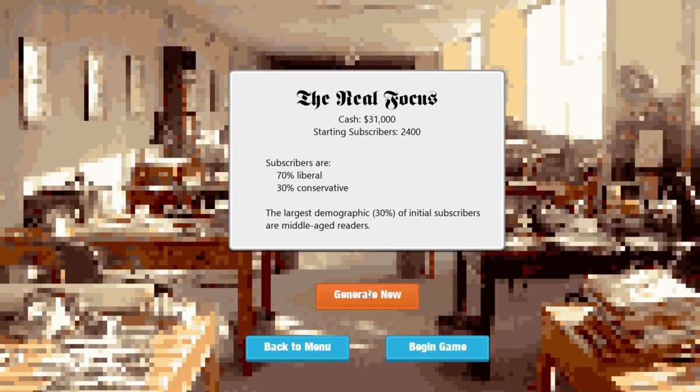We can generate a new newspaper and it generates new values. The more cash you have, the less starting subscribers you have. I think we try and get one that's kind of in the middle somewhere. The Goodbury Patriot — 27 grand to start with, 2,800 subscribers. The split is more toward conservative, but there's not much difference. The largest demographic, 29% of initial subscribers, are middle-aged readers. Let's begin the game.